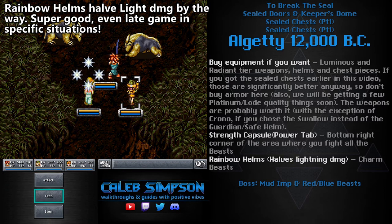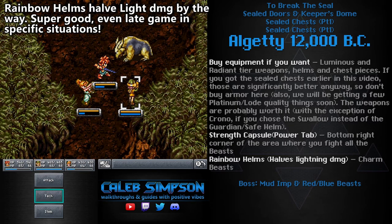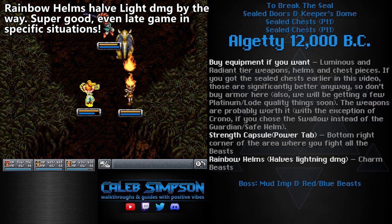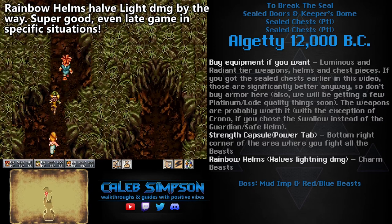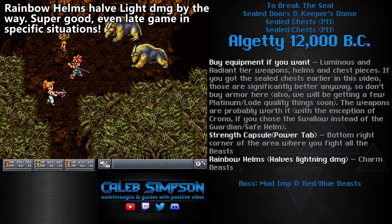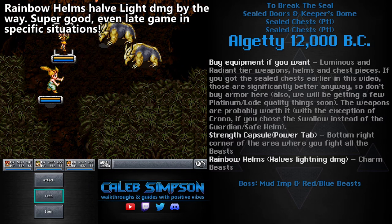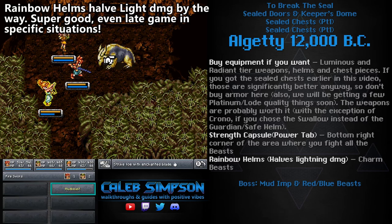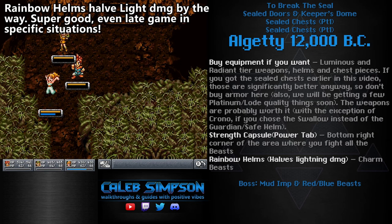In this next section you should totally bring Ayla and charm all these Mud Beasts. These four Mud Beasts are the only ones in the entire game — they give you Rainbow Helms and they don't respawn when you defeat them. After you kill them and leave the area, there will be no more Mud Beasts. So be sure to charm them with Ayla before fighting them. I missed my opportunity on this recording. You also want to charm stuff off the boss up ahead, so I'd highly recommend bringing Ayla both for the Mud Beasts and for the boss.